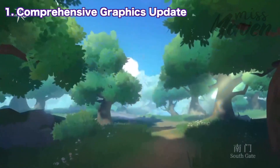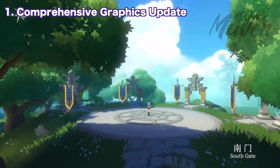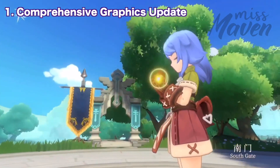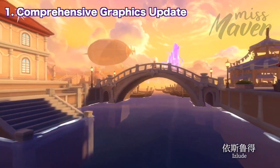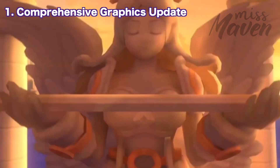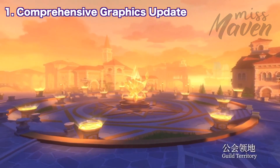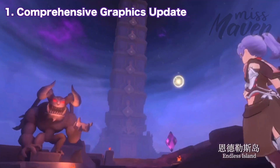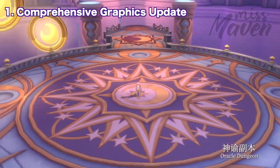First up we have a comprehensive graphics update which brings a huge visual upgrade to the in-game environment. The art upgrade includes Printera South, Yslet Island, Guild Territory, and even instances like Anthos Tower and Oracle Dungeon. It really feels like a brand new game with a fresh and cleaner look.